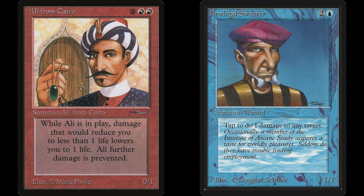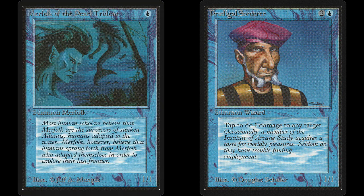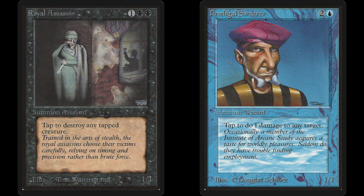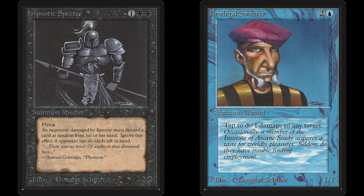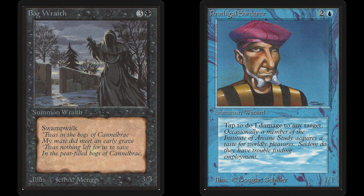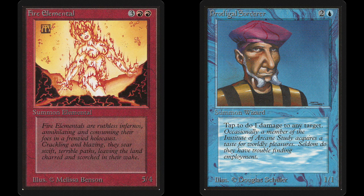This single card devalues every other one-toughness creature, from the lowly Merfolk of the Pearl Trident all the way up to the mighty Royal Assassin. But the fun doesn't stop with just the small creatures. Get two Sorcerers out and kill Pearled Unicorns and Hypnotic Specters. Get more out and you suddenly have an artillery line wreaking havoc among your opponent's creatures. It's a truly satisfying experience to blast away your opponent's Barcraft or Fire Elemental.